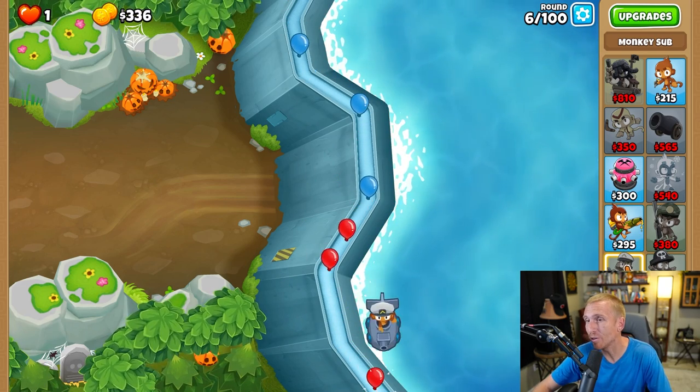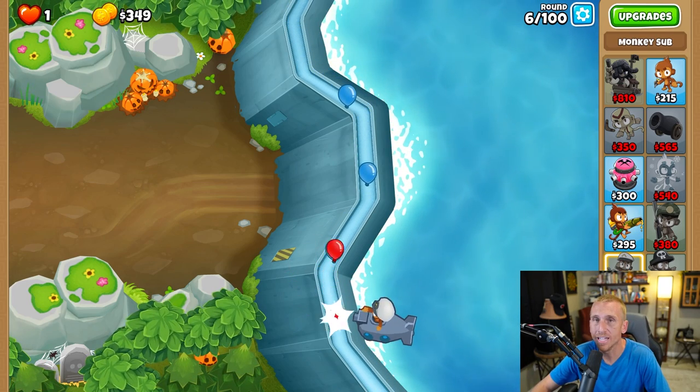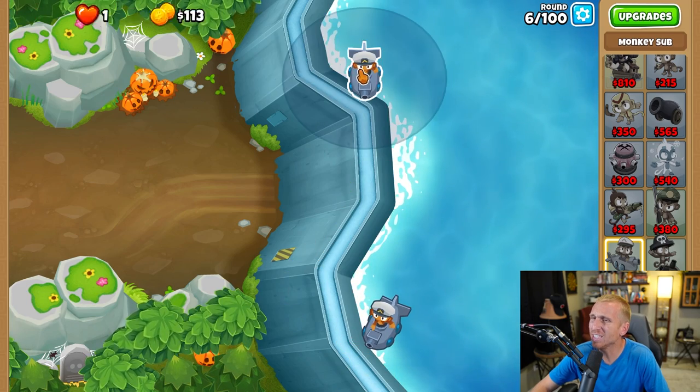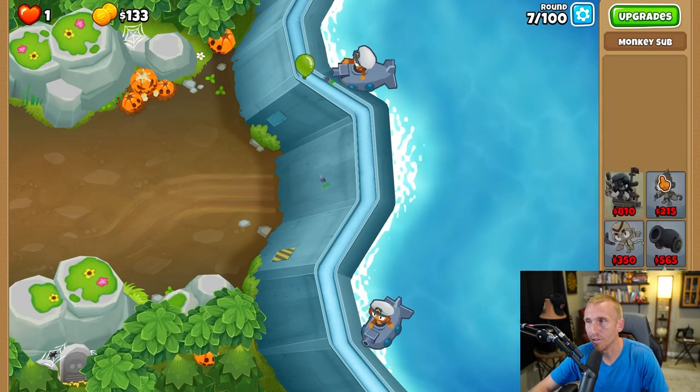The key part here is as soon as you get $350, I'm going to drag it — and not use hotkeys so mobile players can do it as well. As soon as we get $350 we're going to drag this guy right into that spot. I just place him down so he can shoot straight down this line, and then you're good for that round.